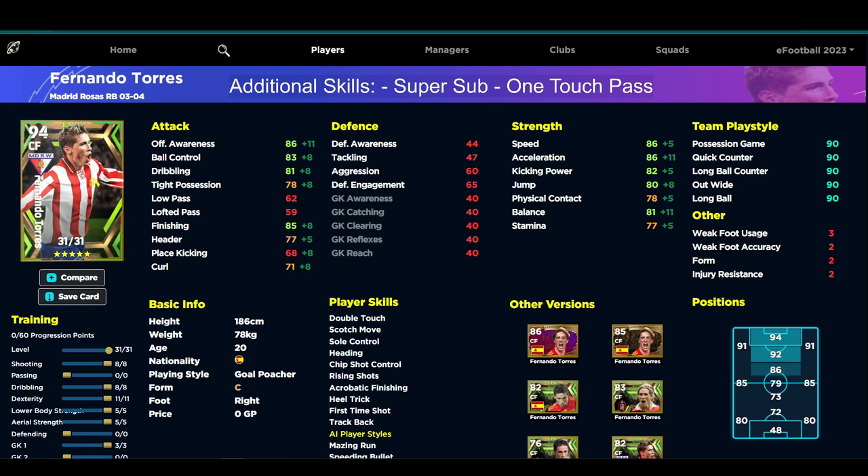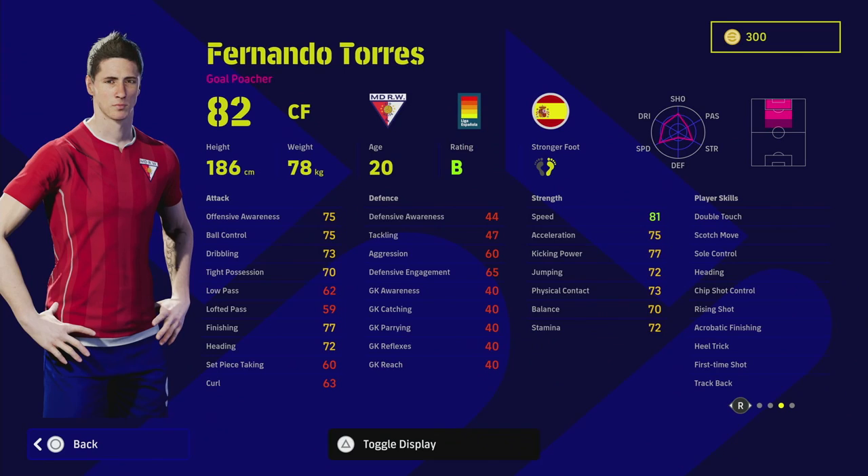For this other version of him — still a 94-rated card — I would keep the additional skills the same. The difference between these two versions is that you're taking down the offensive stats but making him a more complete all-rounder. He does have that heading stat and acrobatic finishing. You've got 80 jump, 82 kick and power, 86 speed and acceleration, 81 balance, 86 offensive awareness, and 85 finishing. Dribbling is a concern — this version is only 78 dribbling versus 81, so getting him over 80 is a must if you're looking for a run-and-gun Romario-esque type player.